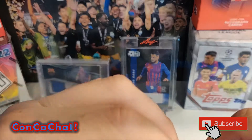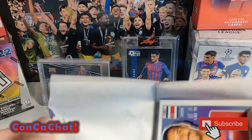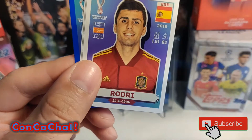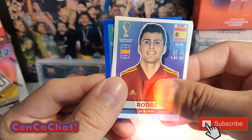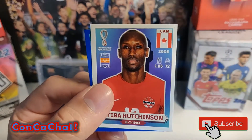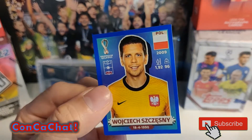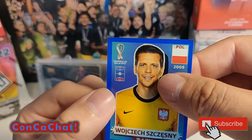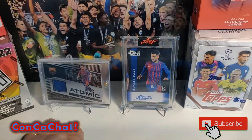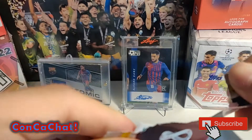A couple more packs and we'll be done with the five packs. A Costa Rican player, Celso Borges - that's cool - and then Rodri. Looks like an Iranian player, a Canadian player - Alistair Johnston, and Hutchinson. Then looks like a Polish goalkeeper - I think he's a Juventus goalkeeper.